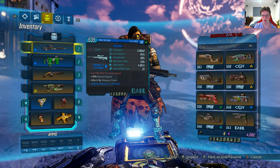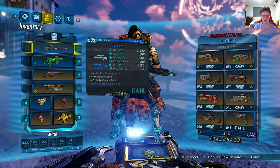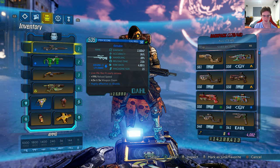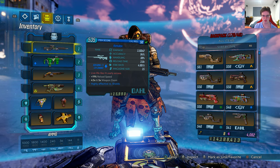It's level 50 with 1160x2 damage, 94% accuracy, 38% handling, 3.0 seconds reload time, 4.60 seconds fire rate, magazine size is 15, and the red text says 'live life like it's early axis.' Plus 19% reload speed, 4.5x and 5x weapon zoom, highly effective versus shields. It's a dual sniper rifle with 928 damage per second at 13% chance.